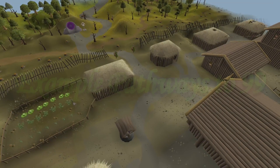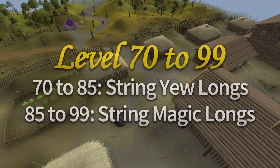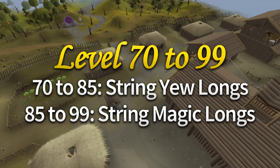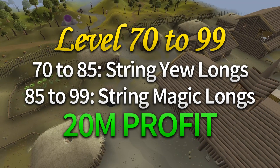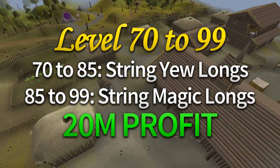Now that I've gone through bows, darts, and some cheaper alternatives, I'd like to show some recommended pathways to 99. As I mentioned, at level 70 you unlock yew longbows, and then magic longbows at 85, which are both fantastic money, and through to 99 you'll make 20 mil. In my opinion, it's worth spending some money until you get to that level 70 mark, because otherwise you'll be training very slowly and it's not worth your time.